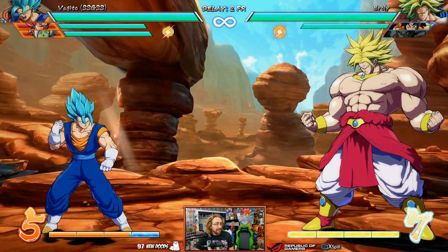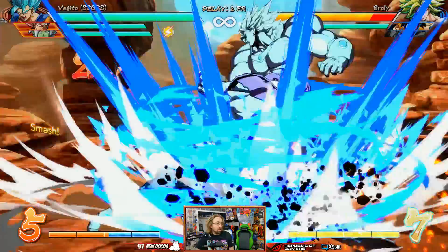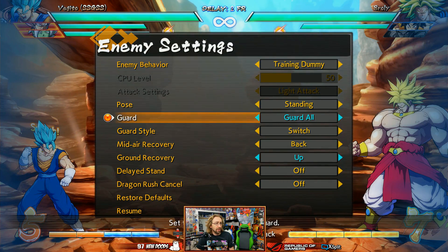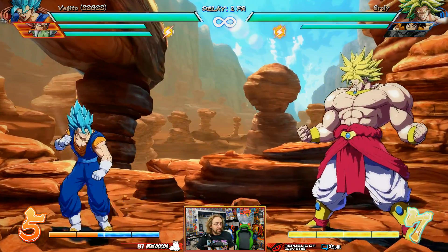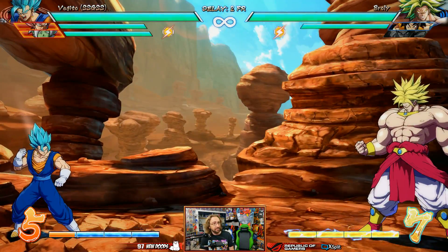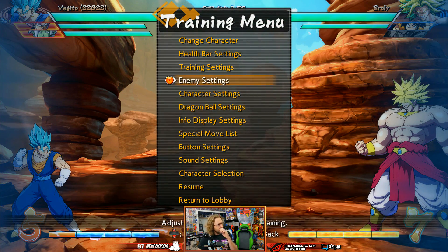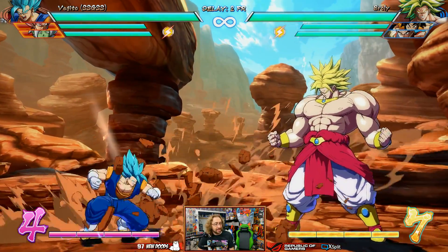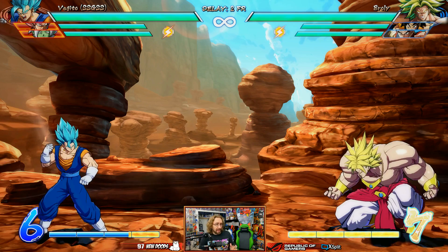The interesting thing is, at the end of this, it's actually a grab — a physical grab. So if we set the enemy to guard all on his light auto combo, yeah, that's cool. It's similar to Android 16, I believe. But for the most part, it's a challenging aspect that he doesn't have a crouching light attack. This is his crouching light attack, but there is something that makes up for that.